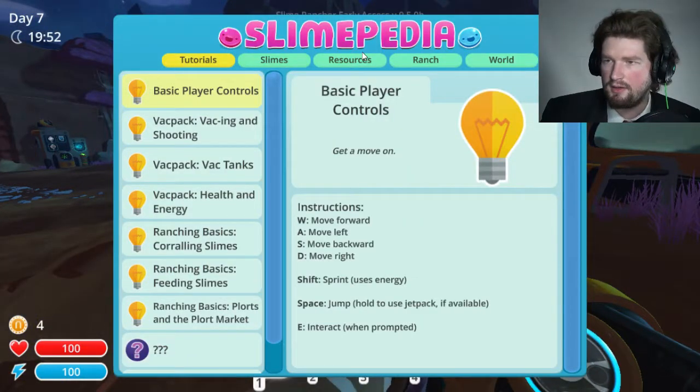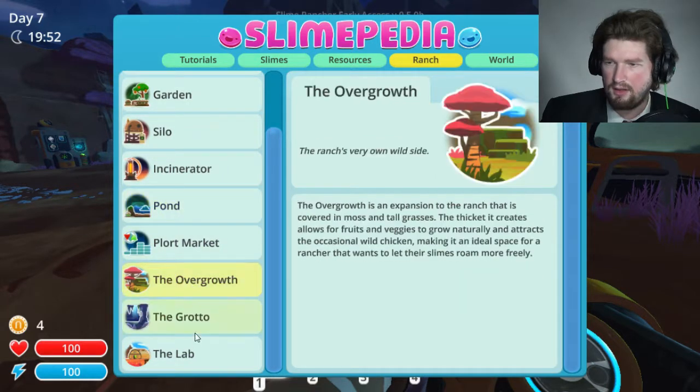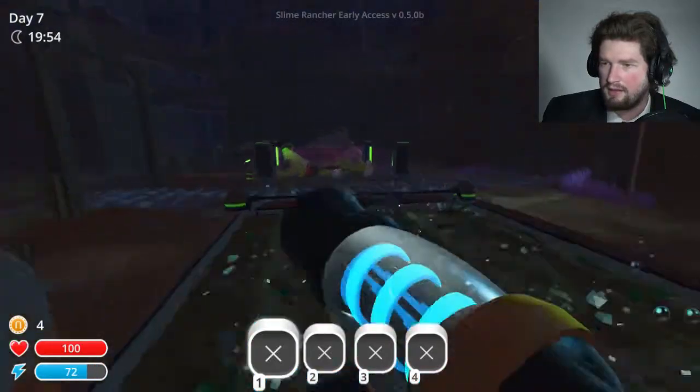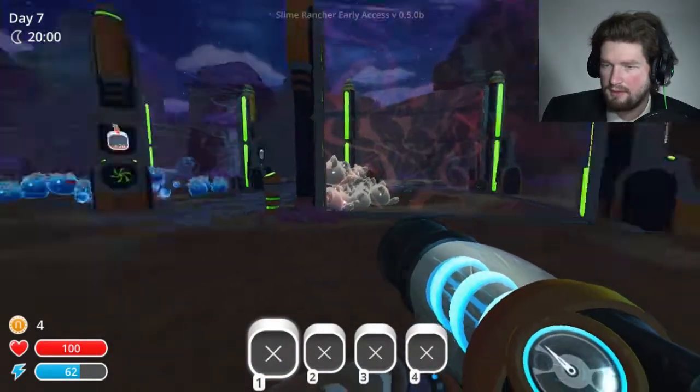I'm gonna read one more ranch thing here. 'Though many ranchers let their chickens roam the ranch, a coop is the tool of a serious poultry producer. Coops and hens and roostros belong together for maximum egg-laying potential. Just a reminder to avoid crowding the coops — chickens won't produce when they're in close proximity to more than a dozen other hens or roostros. But give them room and watch the love bloom.' Alright. So I can get rid of one of these guys. Bang.